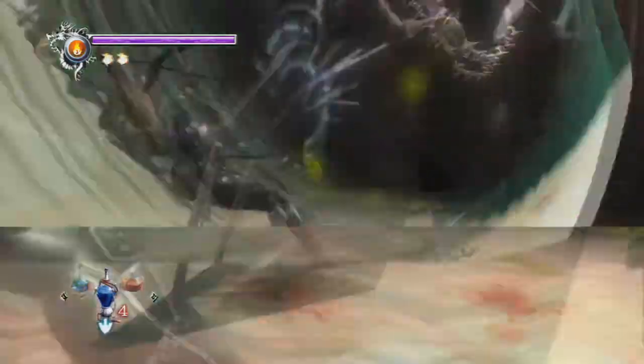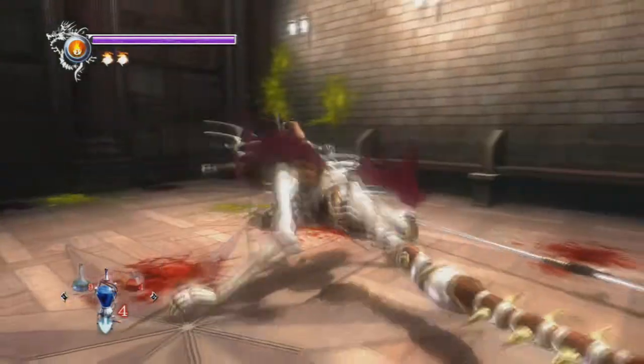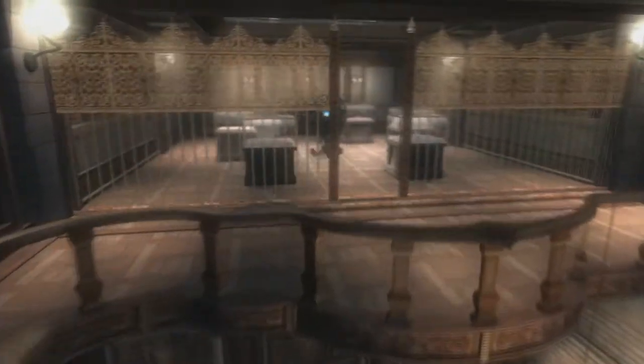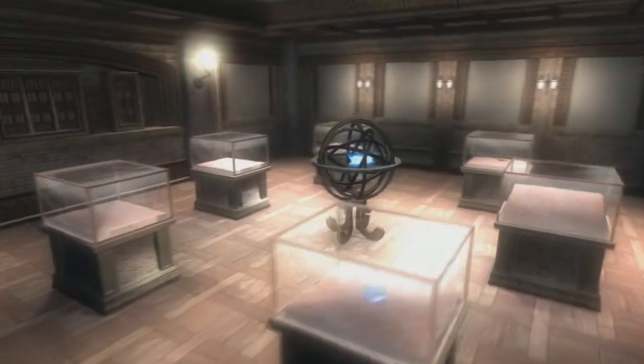We need to use an elixir. Thankfully we've got plenty of normal small elixirs, and there's also that one outside we can go back and get. And of course he drops the blue essence - no surprise.